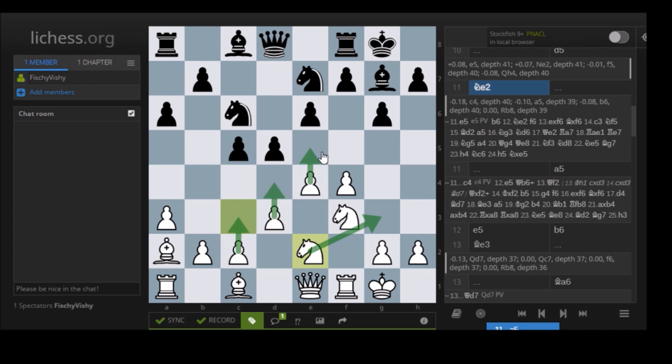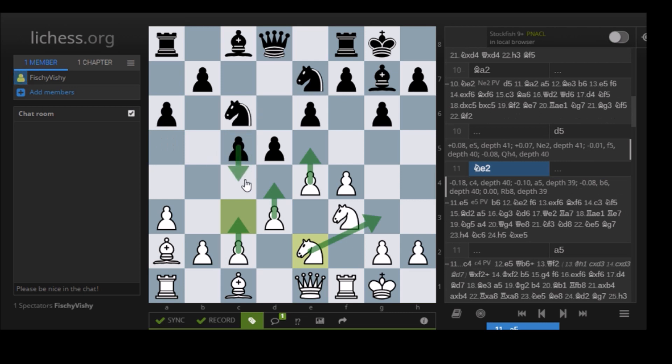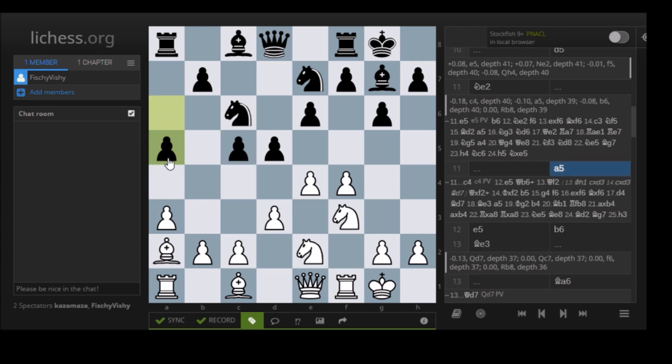Knight E2 also gets out of the way to enable C3, D4, E5 — which is a very important idea. If White is able to achieve this structure, he locks the center down and is better able to play a kingside attack. When the center is closed, it's easier to conduct a wing attack. So White wants to close the kingside. A5 is already a step in the wrong direction — C4 by Komodo was necessary.